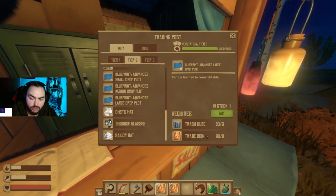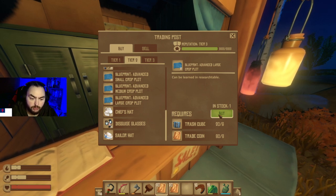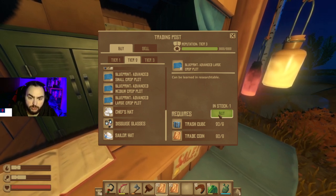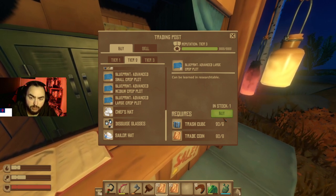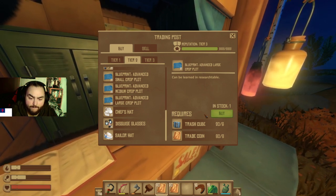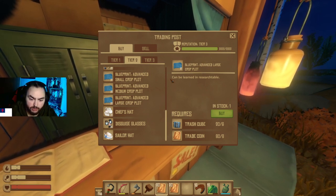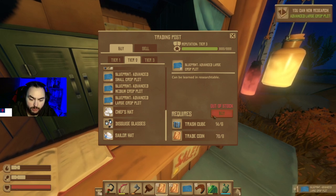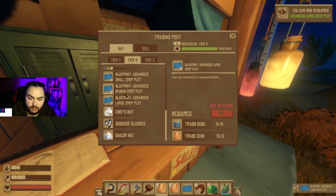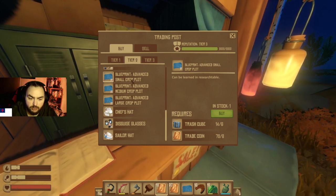I see eight coins, so I don't have to worry about trade coins. What I have to worry about is trash cubes — they're very slow. That's why I had to build two recyclers, because they're so slow to make and they use up a ton of battery, which in turn uses up biofuel because I have to recharge the batteries constantly. Trash cubes cost six for this one, but we're going to get them.